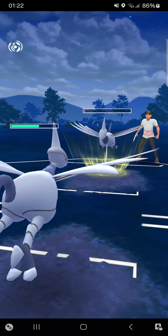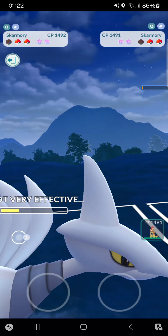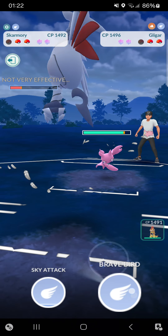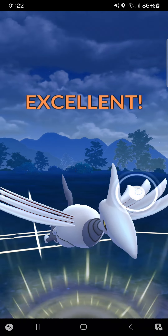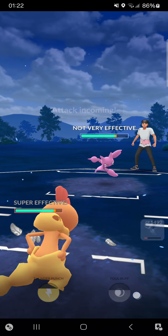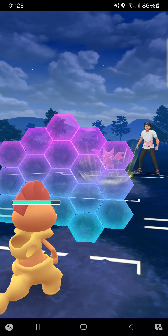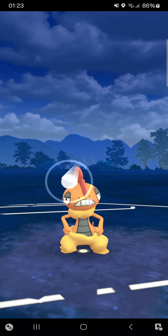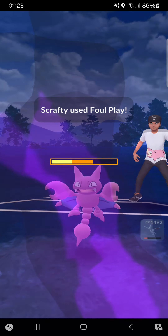Opponent goes for Brave Bird, I can tank - not a problem. Oh, don't say he made it to another Brave Bird - that would be really unfortunate. Yeah, there's another Brave Bird. Which Pokemon will opponent throw in? Seeing a return of his Gligar - I'll throw in my Brave Bird, opponent will probably shield it. Yeah, just a little lucky throw. My Scrafty, I have the shields probably twice. Going here for Foul Play, hoping opponent won't shield.